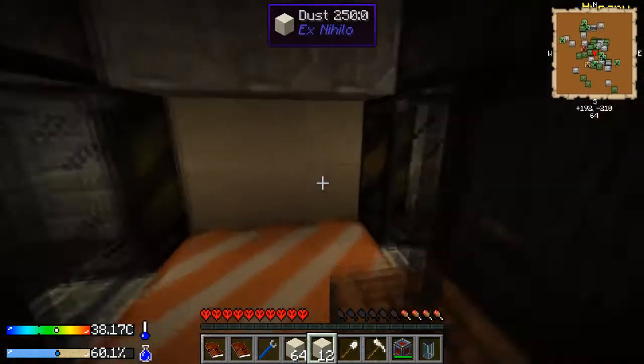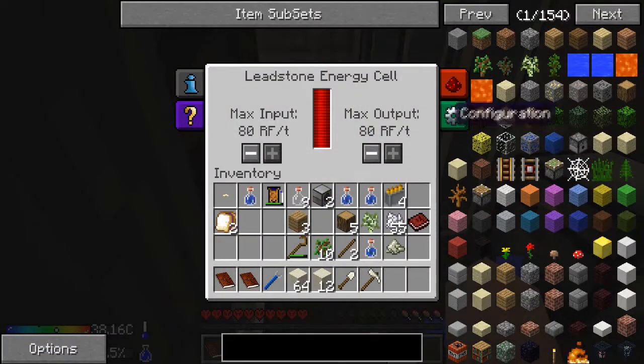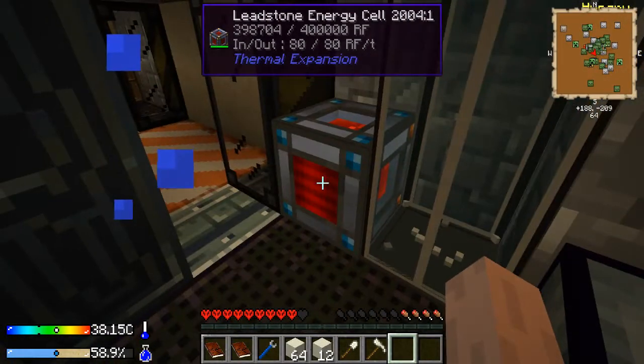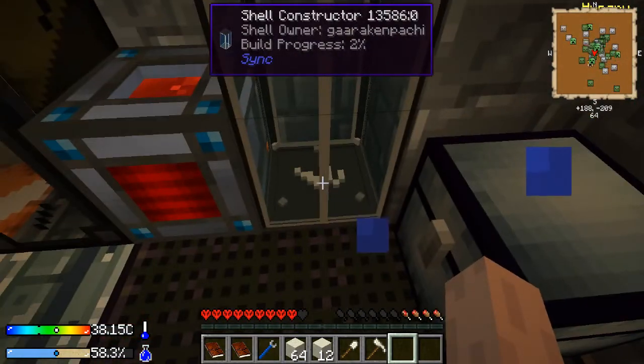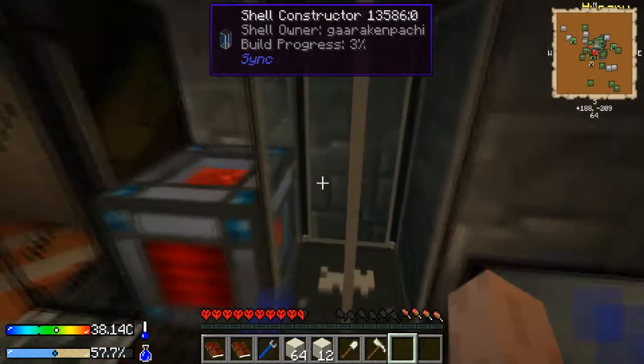While I have the time I'm gonna make myself a clone. Right click on the shell constructor when it's got power - you give it your DNA, take one heart of damage, and then it starts building your clone. Real cool.